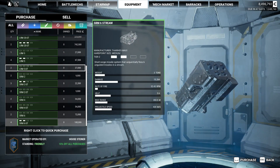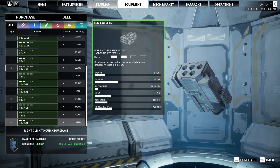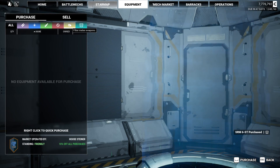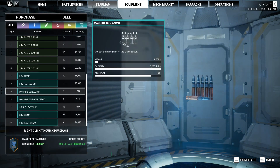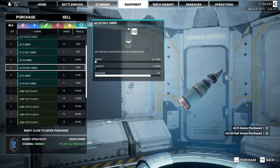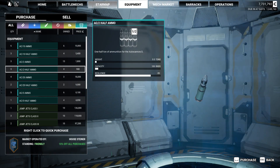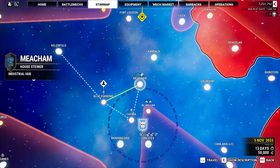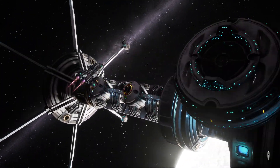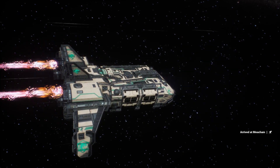SRM-6 stream — that might be a little better. Need a little better cluster from these guys. 15 damage versus 14 damage — we're going to grab all four. It's probably going to go in the Crusader. No AMS. We'll take a couple of AC-20 rounds just in case. Let's get some halves. Good as we're going to get. We're going to make one more jump to Meachum, check the Cantina, check for equipment, make refits, and then we'll end the episode. The next one, we'll kick off ceding control to Rasalhague and keep moving the story forward.